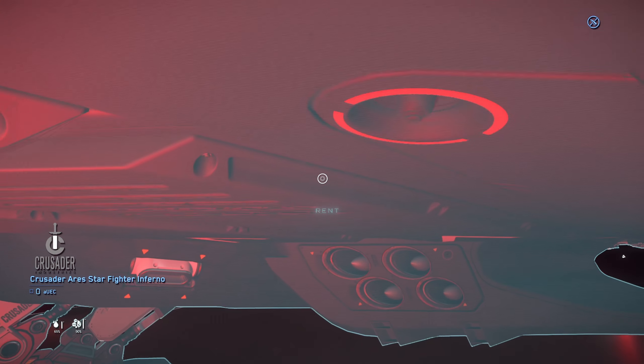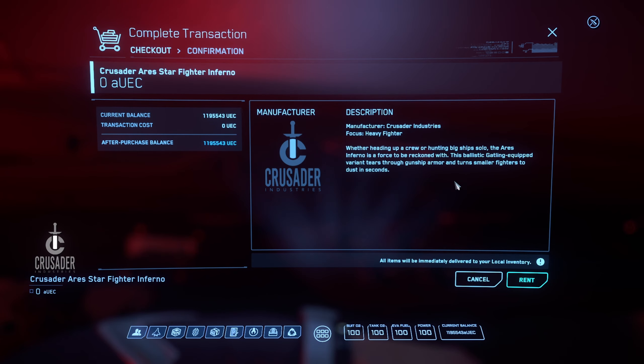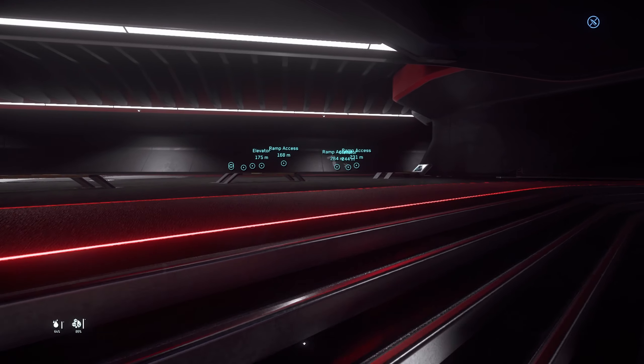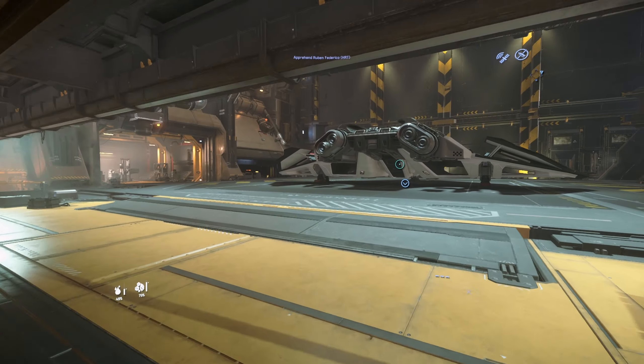And this is another Ares Inferno. What's the Inferno got on it? The Ballistic Gatling. Well, that was cooler than I expected, even though I did expect it to be pretty cool. Because we all know Crusader does a good job.